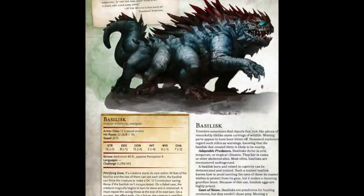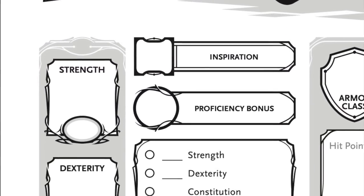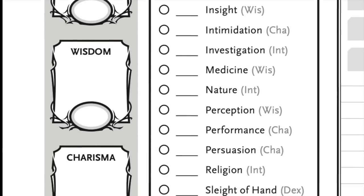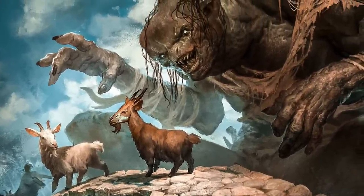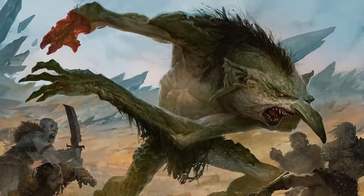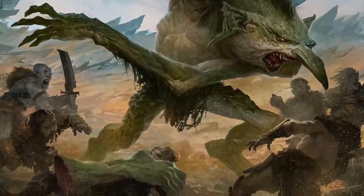Each creature in Dungeons & Dragons has six abilities that determine its base attributes. Three of these abilities are physical — strength, dexterity, and constitution — while the other three are mental — intelligence, wisdom, and charisma. In this video, we're going to focus on strength, and we'll look at example creatures of every strength score from weakest to strongest, which will give us a kind of gauge as to what the different strength ratings actually look like when incorporated into creatures.